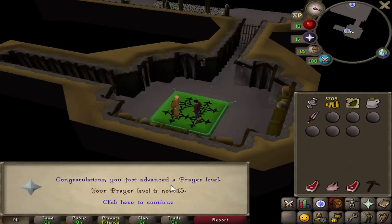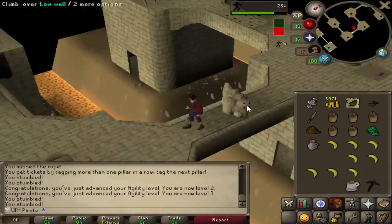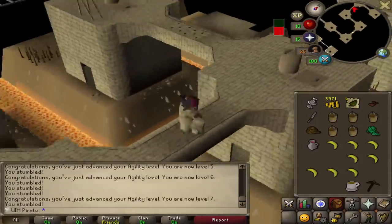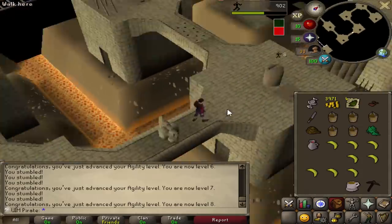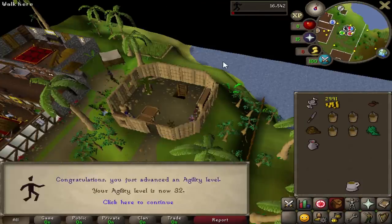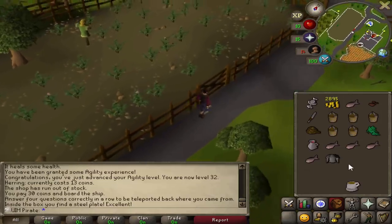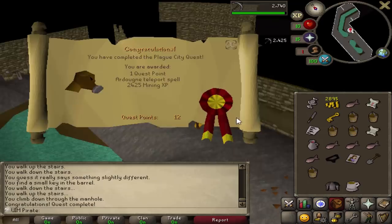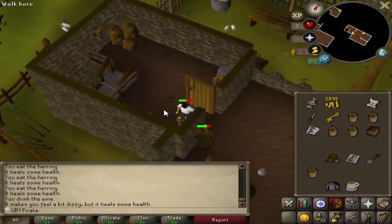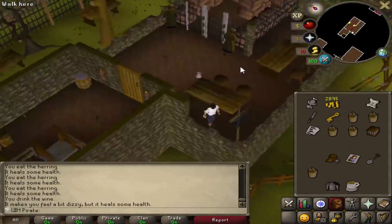Next up, we completed Druidic Ritual and Shield of Arav. Next, we took a detour at Brimhaven Dungeon and climbed this wall for about three hours to get 32 Agility, which is a quest requirement for Shilo Village. We got ourselves a mystery box and got a steel platebody, which is really good. There's Plague City quest, which got us 15 Mining. I was doing Biohazard and finally poisoned the Mourner without any food, but it looks like he just lost his poison somehow.